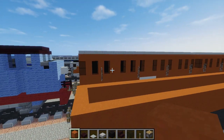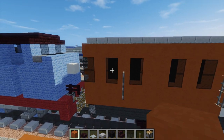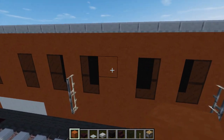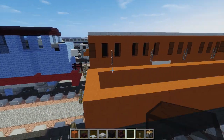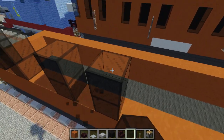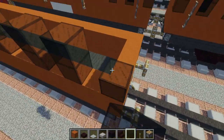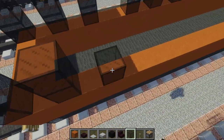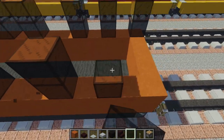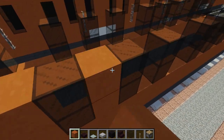The next step is adding the windows. If you look at Annie, there are sets of three windows — four sets of three windows. There's three windows and then a two-block wide column between them. So we're going to make one set of windows — three like that — and then there's a space of two where we put a double-wide column. We're just going to make four sets of these windows all the way. You'll know if you do it right if you have the black stained glass right at the edge. I'm just doing the same thing on the other side, and after this let's fill in the gaps with orange hardened clay throughout the coach.